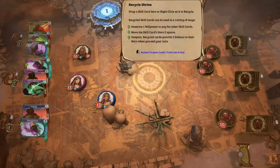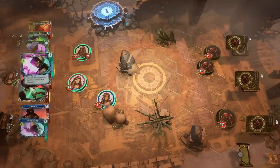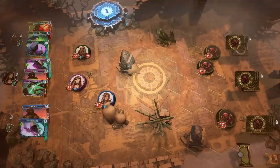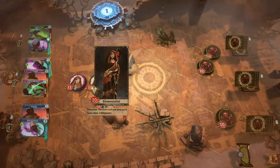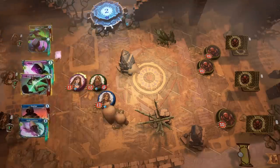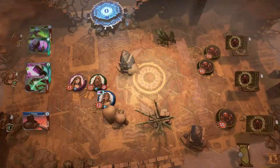Up at the top, we've got our Recycling Shrine. The little number on it is how much energy we have — cards cost that much energy to play. We can right-click on any of these cards and it will discard it. By discarding a card, we can either move or bank a little bit of energy. I'm going to move this guy up here to protect our Wizard. Every time you play a card that deals melee damage, gain one willpower — that power is active for the rest of combat.